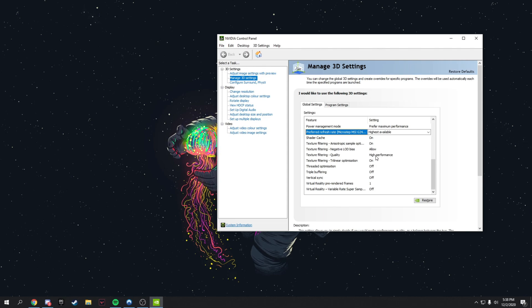For Texture Filtering Quality, set it to High Performance. More FPS is better than better quality.